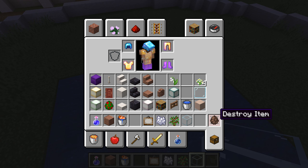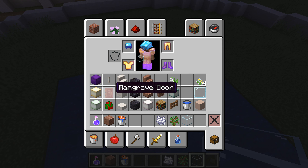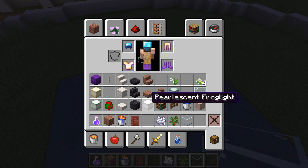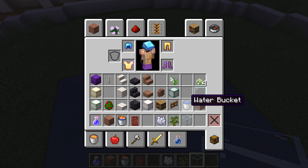I don't think we'll need any more villagers or paintings. I never did get to put a library in my new building. We have mangrove doors, which will be something to try — never seen those before. And then these things: there's ochre, pearlescent, and verdant. That's something new.